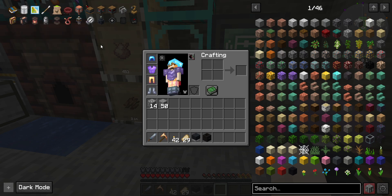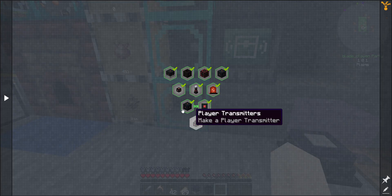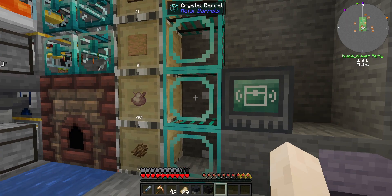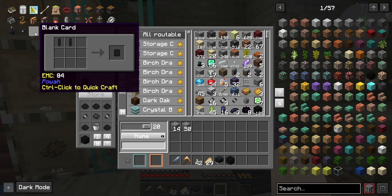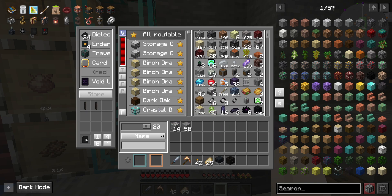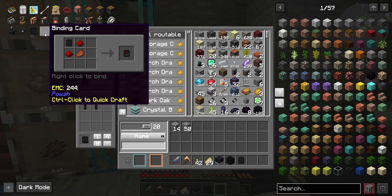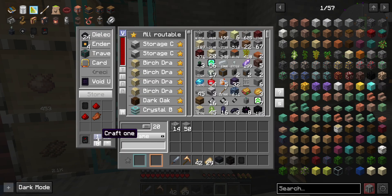Now to get the next part, which is the player transmitter, we need to get a binding card, which requires the blank card. We'll just get a blank card and then use it to get the binding card. Okay, we got the binding card.